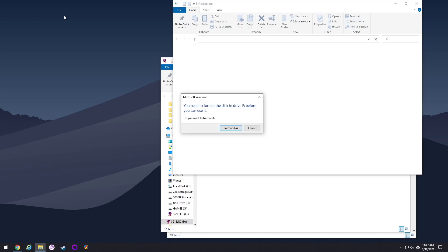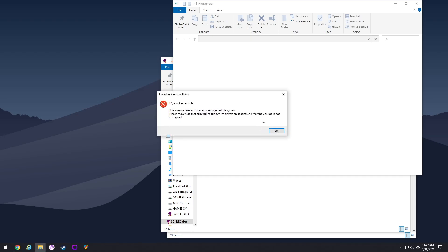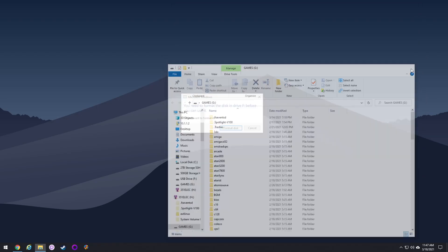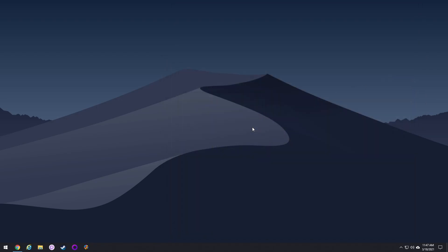Basically it shows all three partitions and then asks me if I want to format one of them, because that partition is unreadable on Windows. So every time I have to sit there and hit cancel and say no, I don't want to format this one. It's a pain because I swap SD cards pretty often. So I'm going to show you how to fix that in this video.